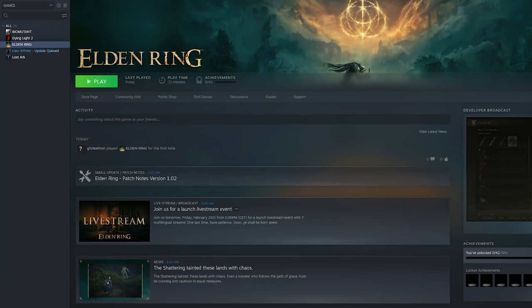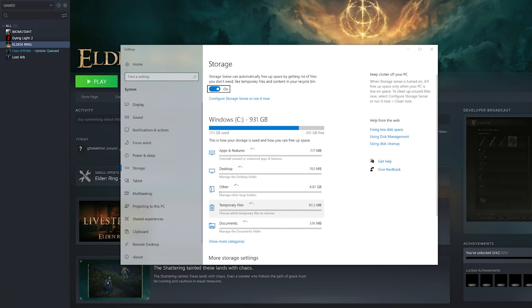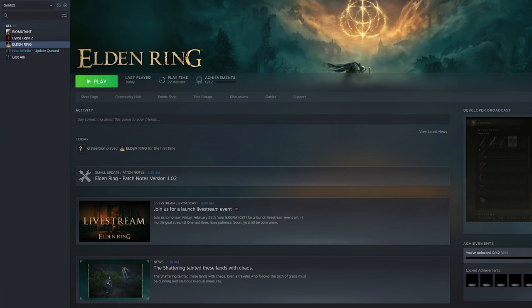The last PC optimization step is clearing temporary files. Go to the bottom left and type 'temp files' — it will automatically show up and let you delete unnecessary files. It shows you what's using space on your hard drive and how much space you can free up. Go through it and remove as much as you want. Once done, your PC is 100% optimized.